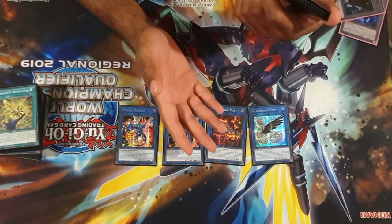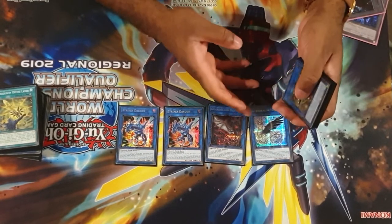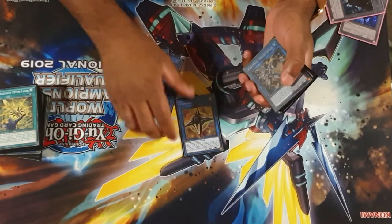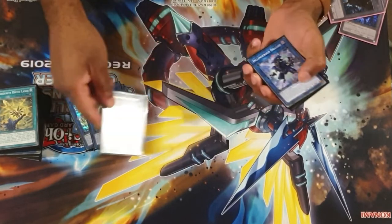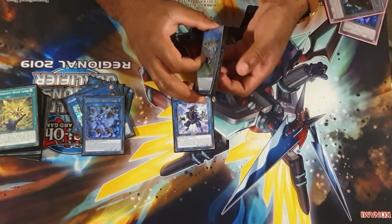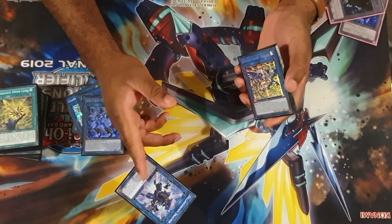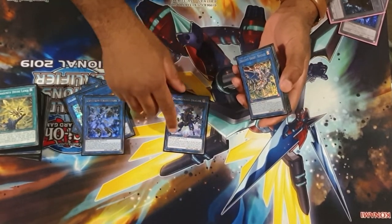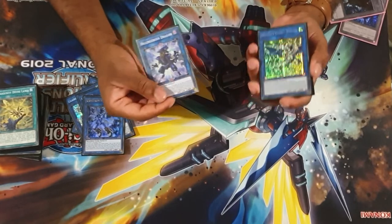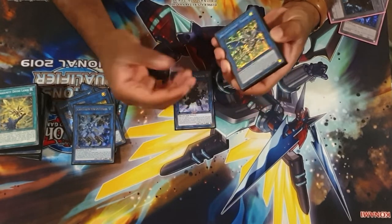Guard Dragons: if you don't know what these do, they special summon from the deck, banish zone, or hand — though summoning from hand is not ideal. Linkross — we all know what Linkross is for. Halqifibrax was part of the format. Dillingerous Dragon: some people don't play him anymore, but he's nice for cleaning up when you do your Guard Dragon combos and need to summon things that aren't dragons, and also link climbing into Borreload Savage when your board has been decimated. Typically you make this as part of your Guard Dragon combo and it sits in your graveyard after the full combo — if your board gets decimated, all you need to do is summon a Rocket and it comes back out for free, getting you that much closer to Borreload Savage.